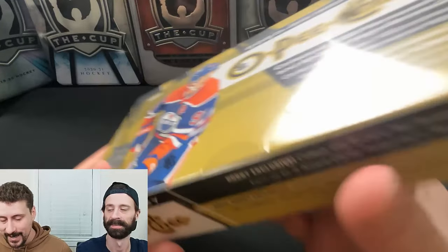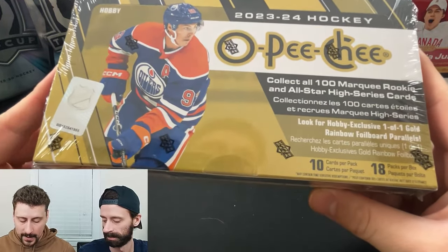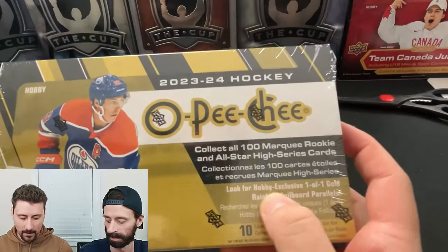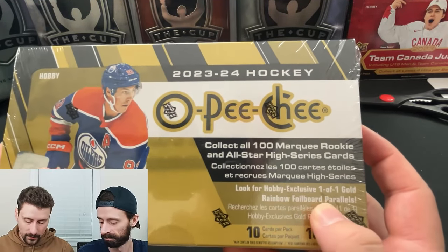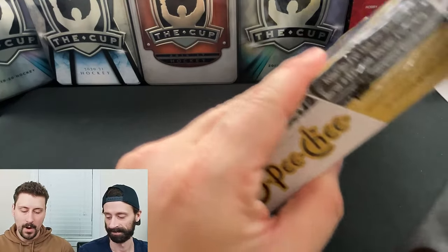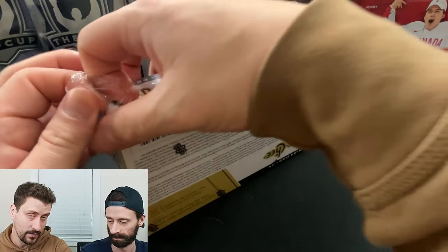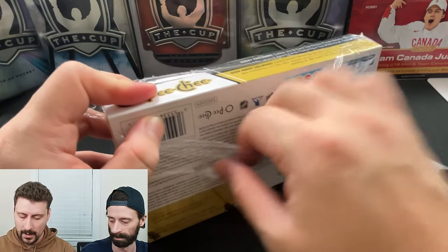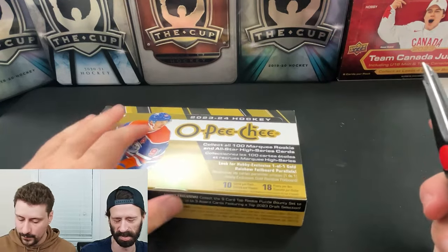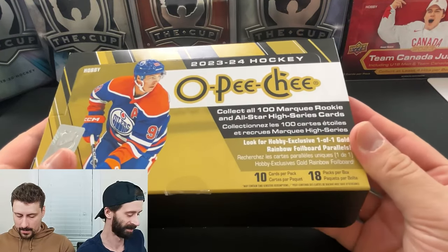What's up everybody, Pack Bros are back — I'm Rob, I'm Chris. Today we're breaking the highly awaited 2023-24 OPC. This is Connor Bedard rookie year content. I'll be honest, I've broken a couple packs of this already. I really like this OPC product. There's a hobby exclusive one-of-one gold rainbow foil board parallel, so there is a one-of-one Connor Bedard floating around. He's got a broken jaw that's still being treated, but he's gonna be special regardless and we wish him a speedy recovery.